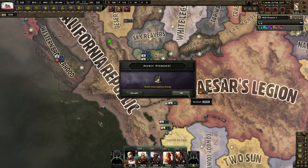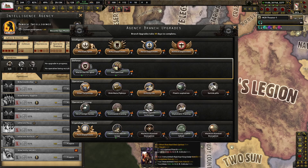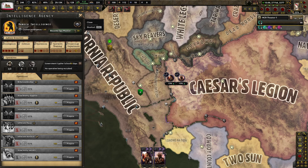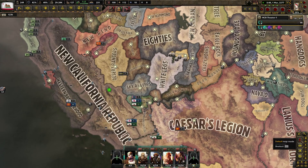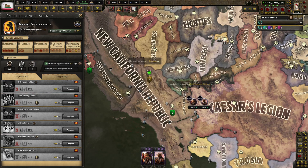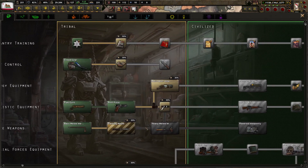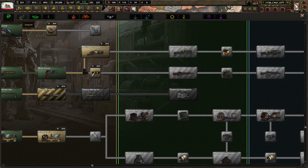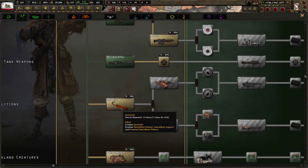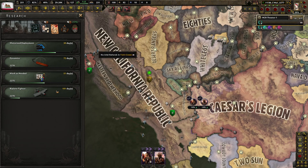Radio interception group. Oh, this includes the Christmas stuff? Government cipher school. Simple tracks — okay, there's some research done. Where is our demolitions equipment? 1.3 years ahead of time. Militia training, additional plating, support, dynamite. Yeah, we'll burn some experience.